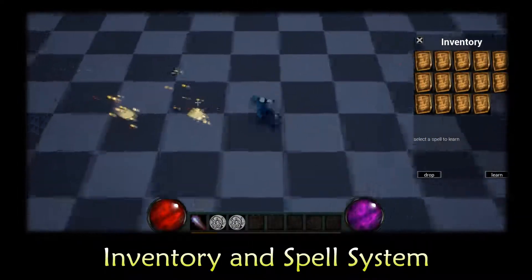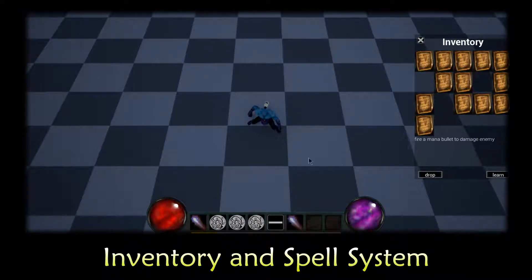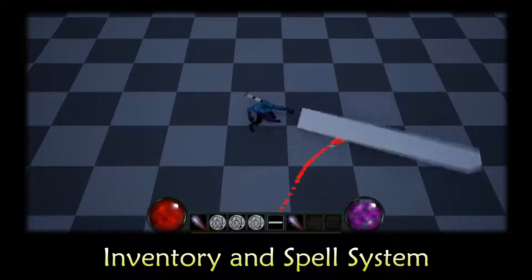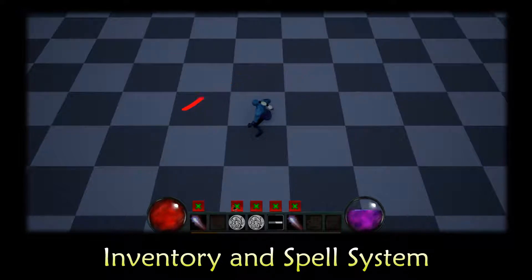Players can pick a spell recipe up and put it into the inventory. They can learn a spell from the spell recipe. We can also forget a spell we have learned.